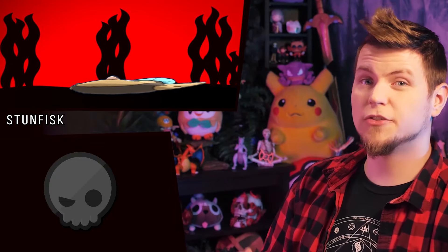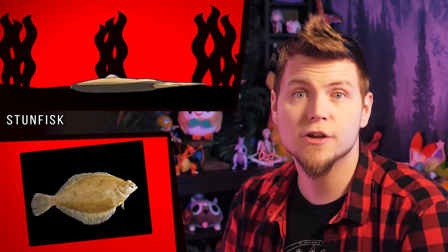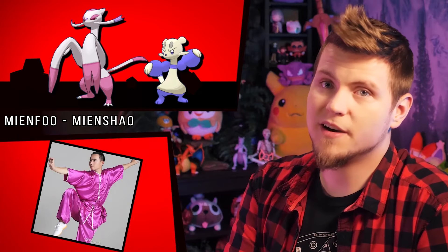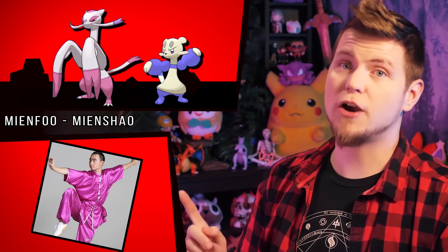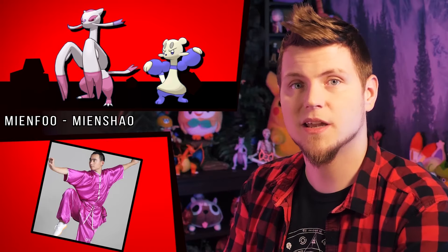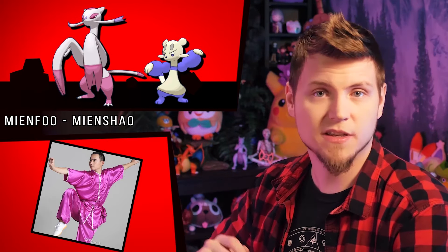The triad color of Stunfisk's yellow is this cyan color, and the rest of it now looks more accurate to real yellowtail flounder. The Mienfoo line trades pink for purple and then purple for pink. Their fur resembles the robes worn by various martial artists, especially Shaolin Kung Fu monks, and clothes can of course be any color — fancy pink and purple satins and silk robes included.